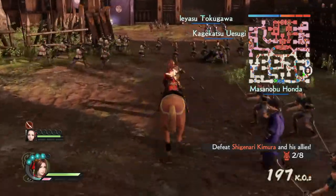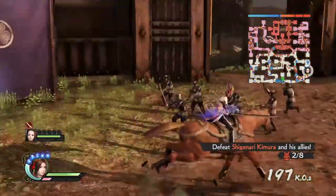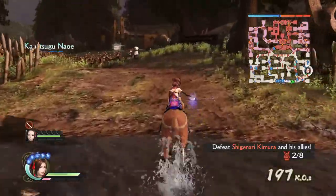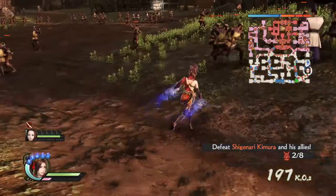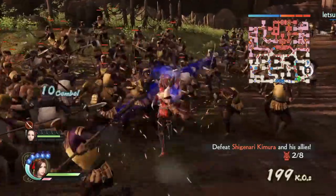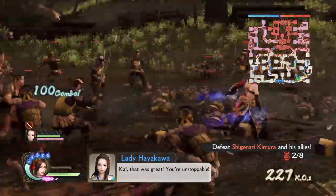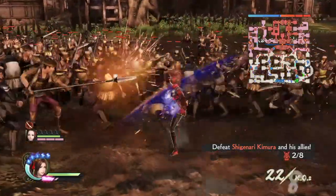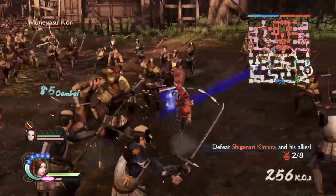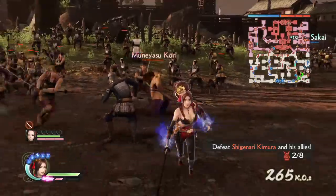The first horse attack is one-two, the second is one-two-three. Let's head into some action to demonstrate these moves. The kick is really fun, and the fourth attack is a great crowd killer — one-two-three-four-five.